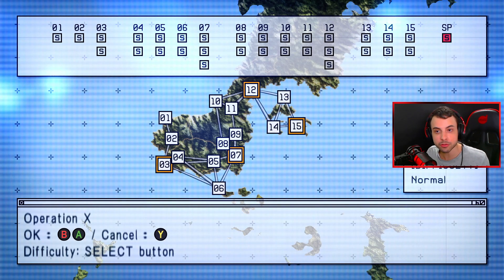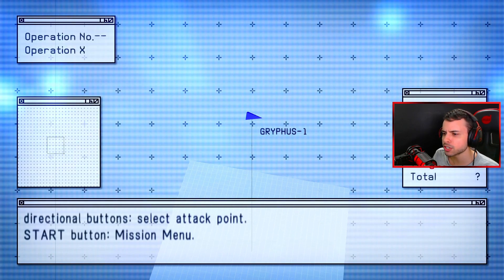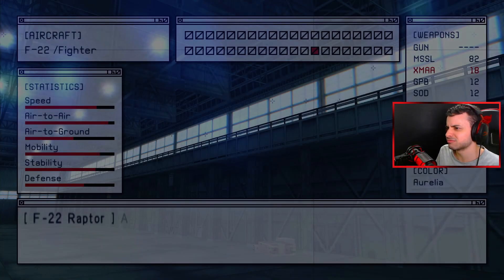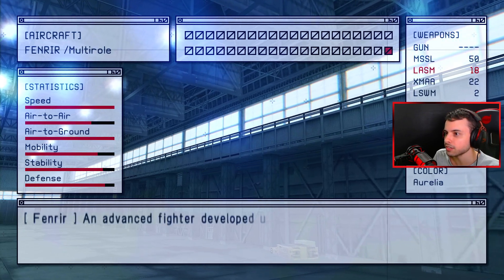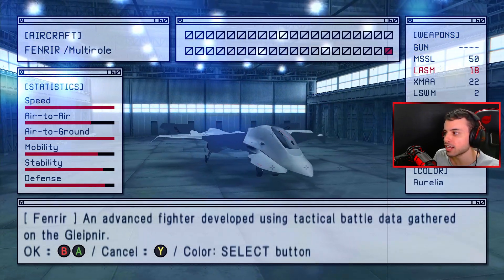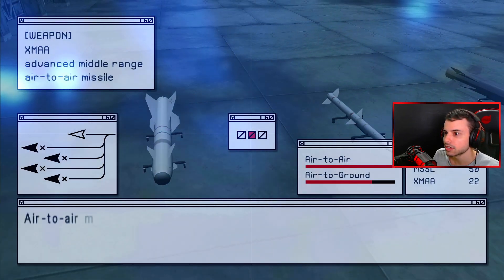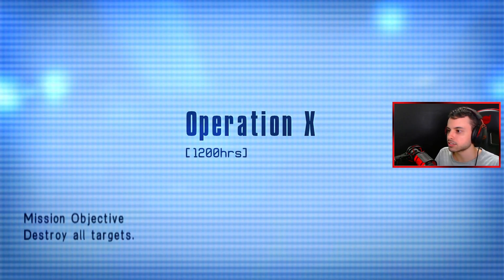Alright everyone, welcome to the final video of the Ace Combat X playthrough. We're gonna play Operation X, the special mission of this game. I remember that you fight a bunch of fictional aircraft but I don't remember each one — they just keep coming. Should I use something special? I should use the Falken here, right? I'm not gonna use LSWM because that's just cheap, but why not — final video, let's use the XFA right here.